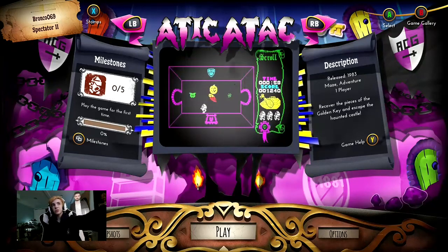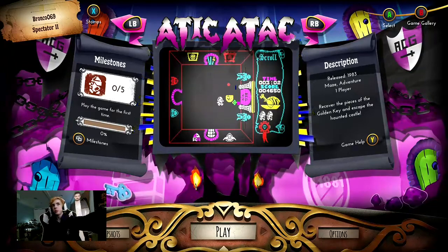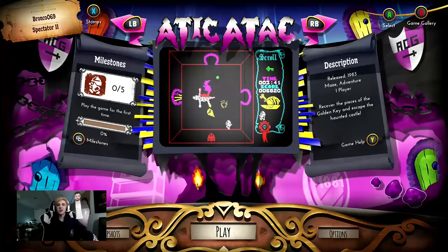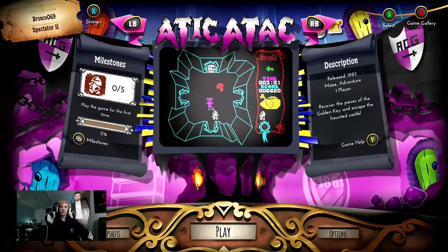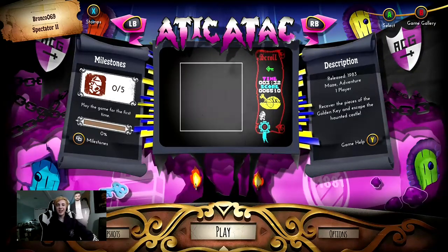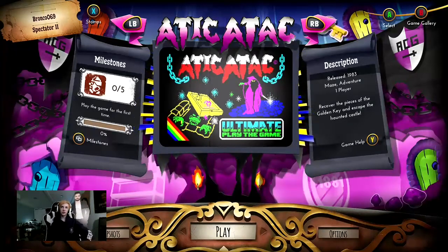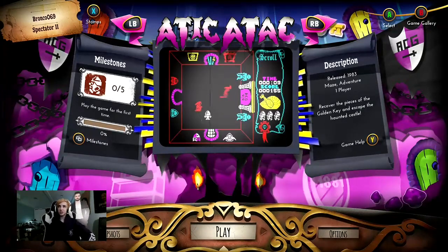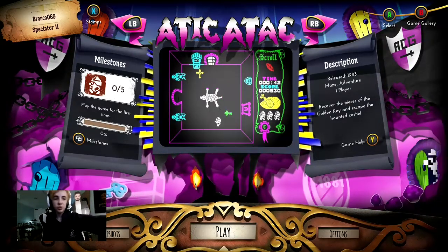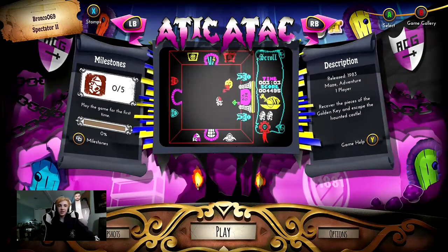Hello everyone, my name is Brennan, and welcome back to Rare Replay. Today we're going to be playing Attic Attack. From what I understand, it's another game by them, released in 1983. It's a maze adventure game, one player only, and the objective is to recover the pieces of the golden key and escape the haunted castle. So it's like a little maze adventure, kind of spooky type game. Kind of excited to get into this one.